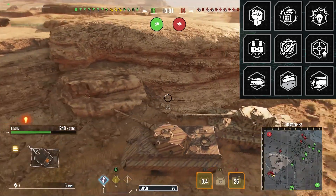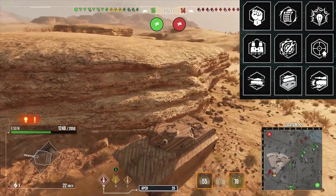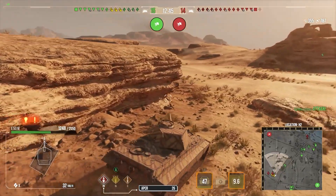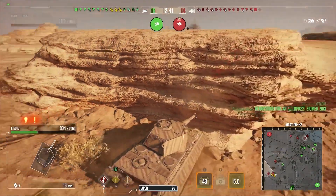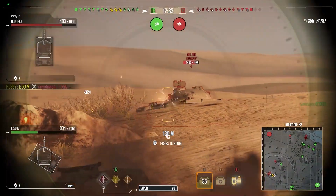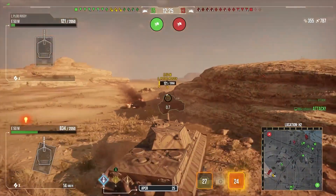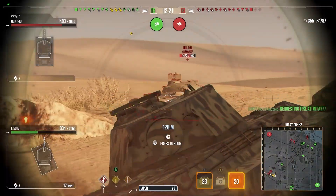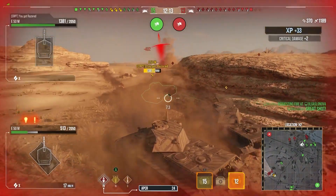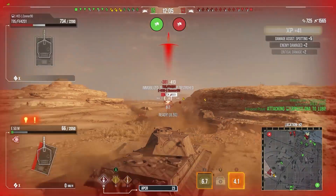The crew I run on the E50M: Born Leader, Rapid Reload, Sixth Sense, Situational Awareness, Track Mechanic, Steady Aim, Running Gear, Off-Road Driving, and Controlled Impact. My meme crew had one difference — running gear swapped for Clutch Braking, so it had crazy turning ability. I run Controlled Impact because you can go 60 kilometers an hour in your pretty heavy medium tank and get some meme-y rams. Reducing the ramming damage you take is fantastic. Off-road driving also helps you reach your top speed a lot easier.